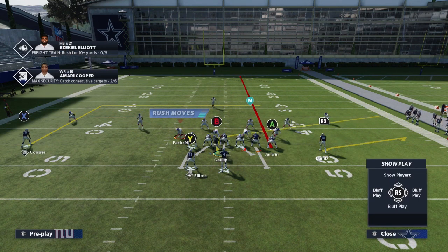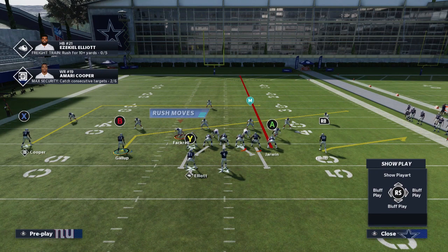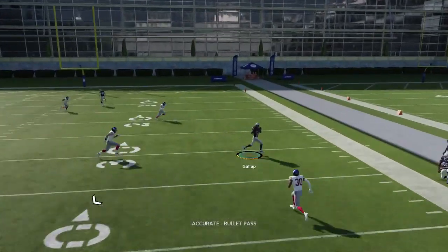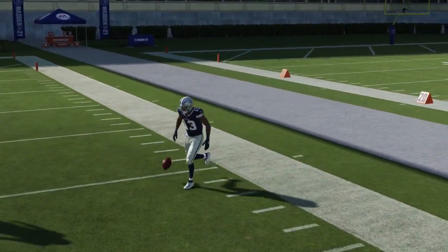The next step is to motion the B over. I typically like to hike it when he's at the hash mark. On the right-hand side, the curl flat defender's responsibility is to play the curl area and then come down to the flat. Because there are no other threats on the right side, he's going to jump the flat and allow the slant to get open. Watch the B — easy throw, catch the ball, and you get some easy yards you can turn up the field.